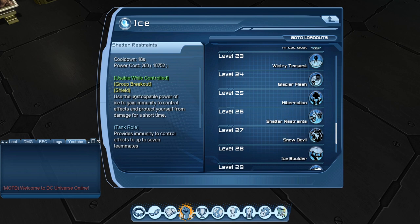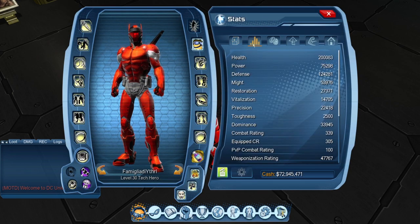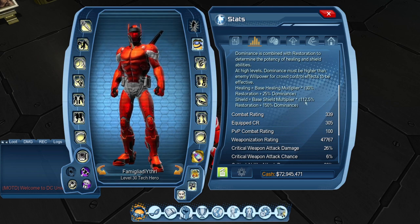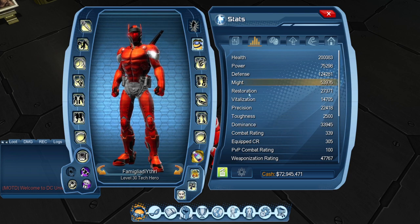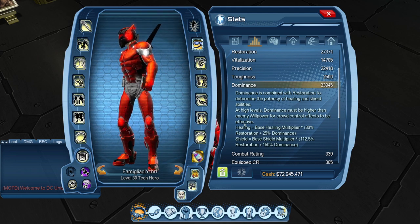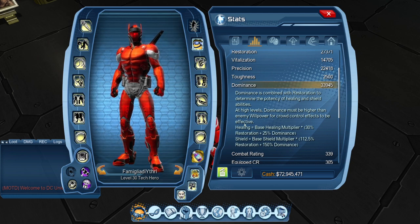Technically the weakest shield counts too, which I'll cover in the base shield multiplier. But the primary aspect of Ice is using shields. If you go to your Stats tab and look at Dominance: Shield equals Base Shield Multiplier times 112.5 Restoration and 150 Dominance. What that means is you take your Restoration stat and your Dominance stat, multiply them by those percentages, and you get a multiplier number — essentially how much damage your shield can absorb.